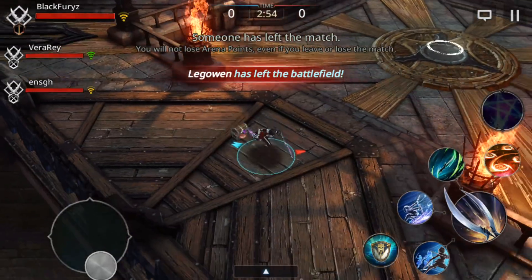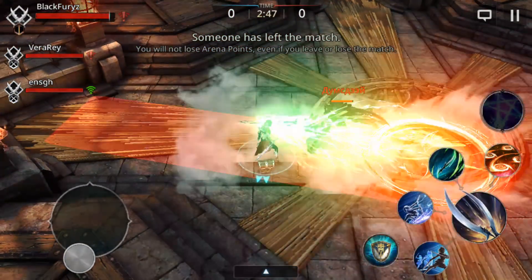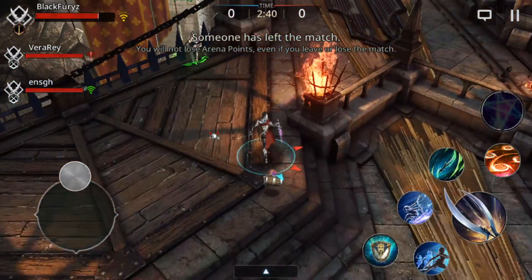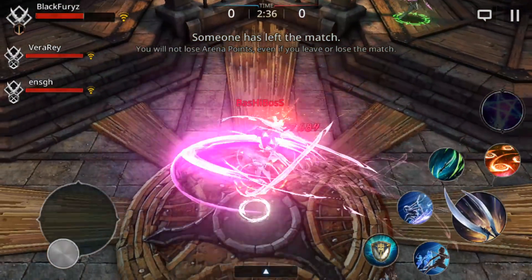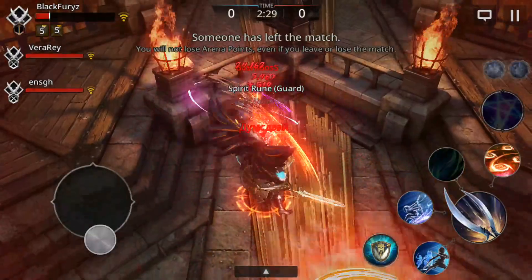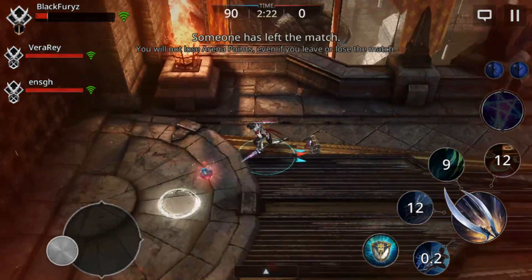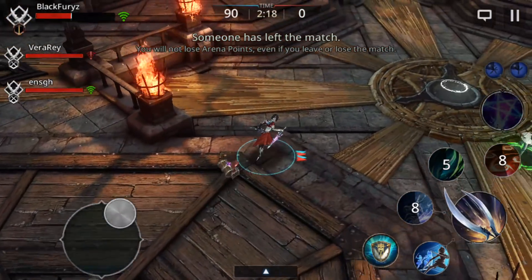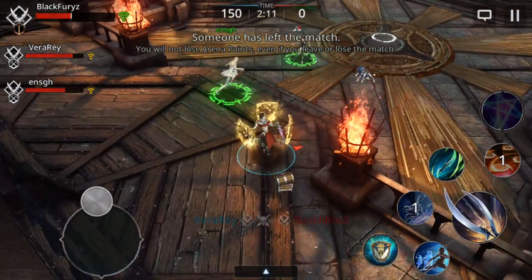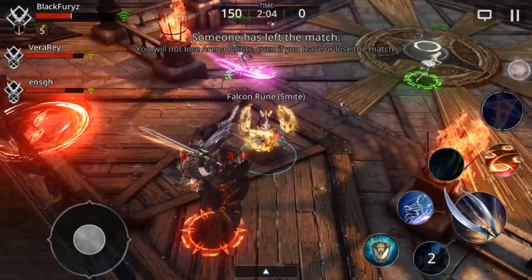Now let's try some PvP! Let's get it on — oof, it is kinda laggy, it's not responding to my commands. Managed to escape, but I noticed when I'm pressing skills or dodge it's very laggy — I was pressing and nothing happened. I need to be more careful because I'm not used to this.